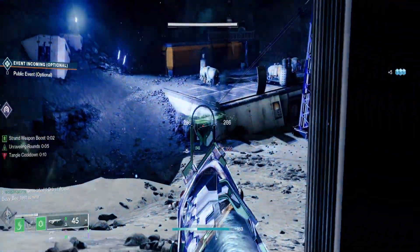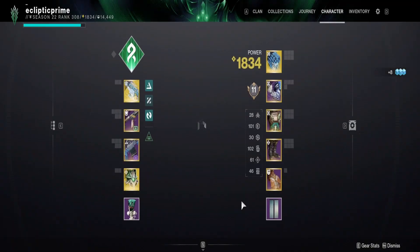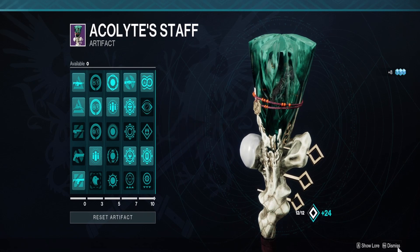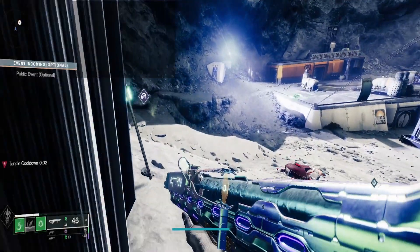Here's Maelstrom working — it just destroys everything. For the artifact, everything is strand-focused with monochromatic elements and munitions, so you'll be in a good spot. Let's get going.